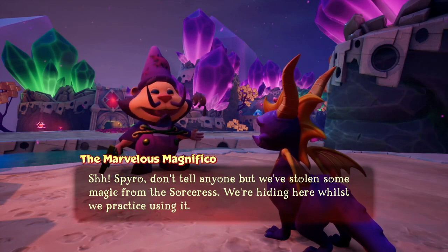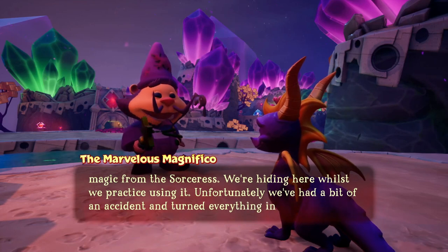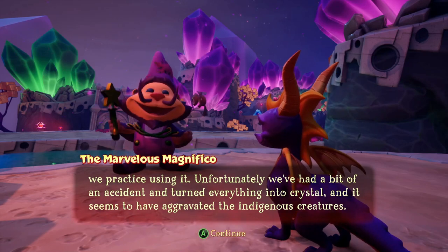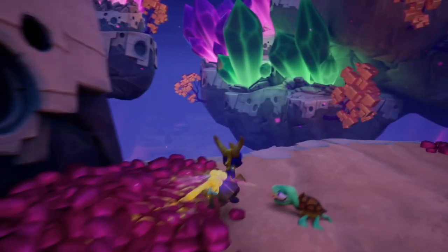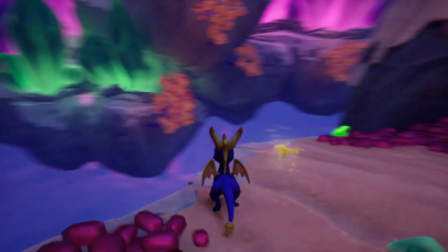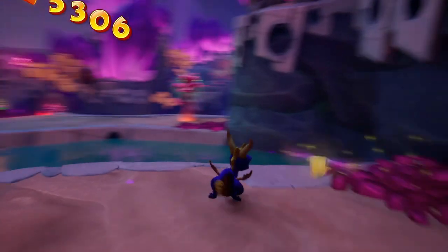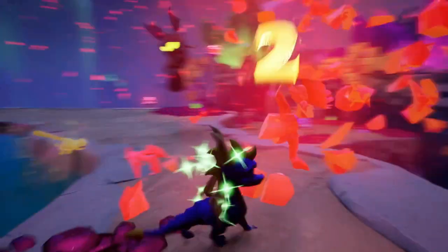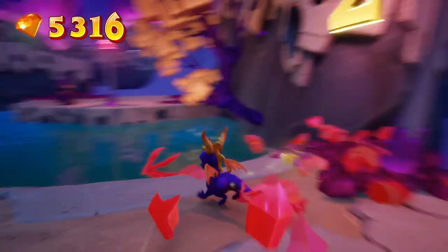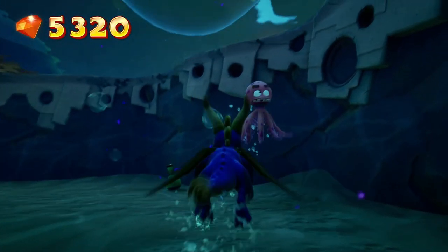NPC dialogue: 'Spyro, don't tell anyone, but we've stolen some magic from the sorceress. We're hiding here whilst we practice using it. Unfortunately we've had a bit of an accident and turned everything into crystal, and it seems to have aggravated the indigenous creatures.' Oh my god, Mario knockoff — what the heck, man! All right, this level at least looks pretty decent in the background. What's with the turtle making that sound? These creatures are cool because they have really unique death animations compared to most enemies. Also, an enemy returns — the octopus!